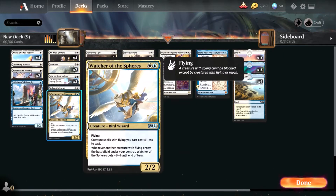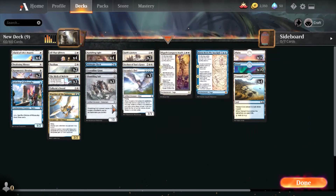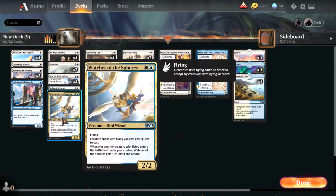Watcher of the Spheres — I don't think this is really necessary. I just got it from a pack and decided to try it out. It gives +1/+1 until end of turn for every flying creature you have, and flying creatures cost one less to cast. We've got a couple of flying creatures so I put them in, but maybe not so important — I'll explain why later.